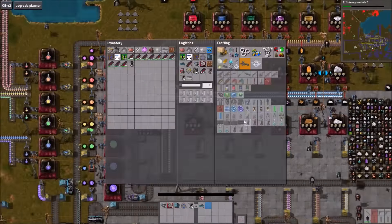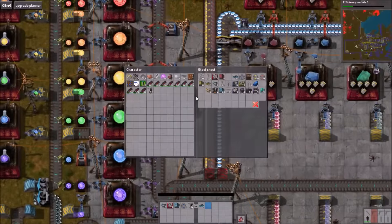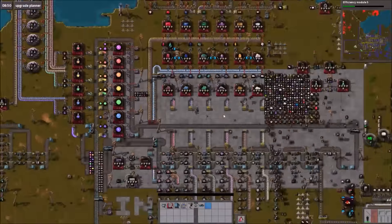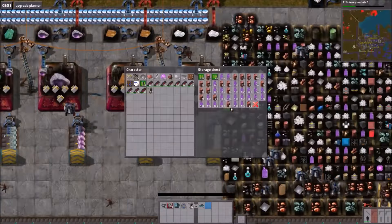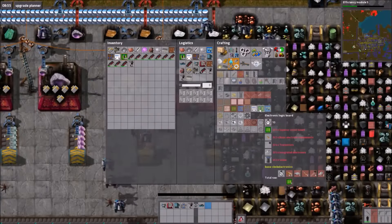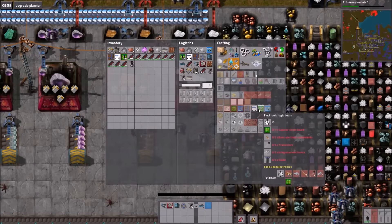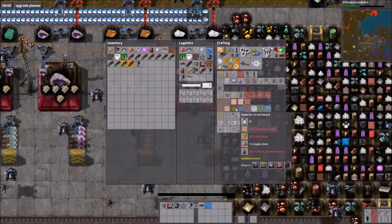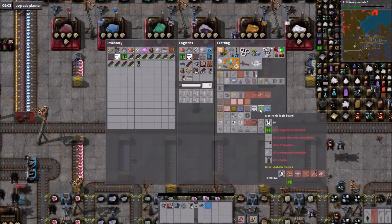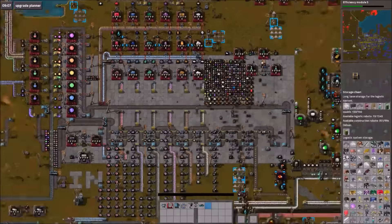We need that many. We disagree? I've just been upgrading everything all episode. There's still so much stuff to upgrade. I need more electronic logic — there's not enough. Do we have the assembly machine 6s being produced yet?